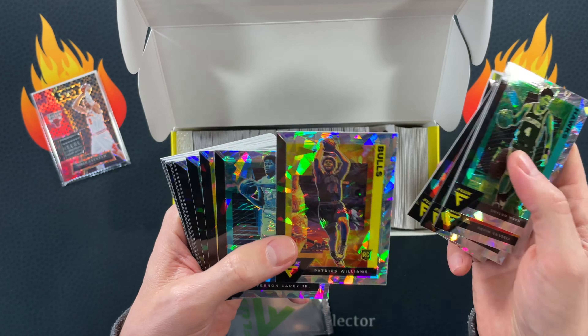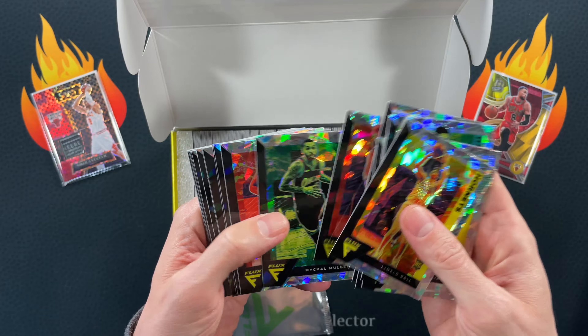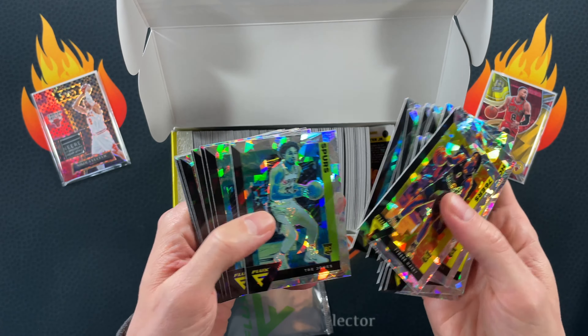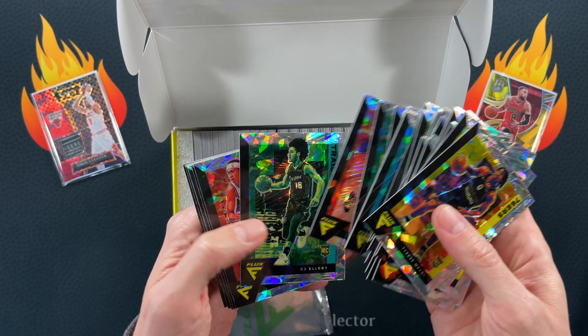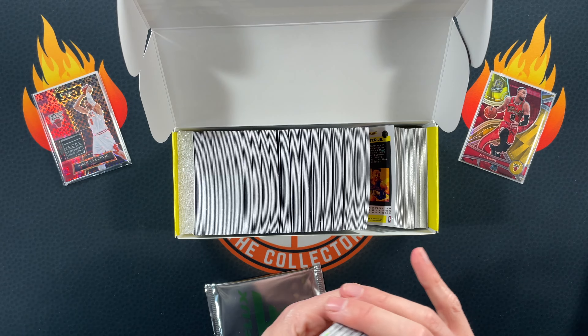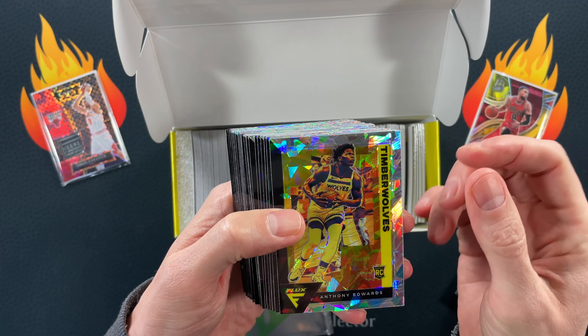It's $40. You can see it's all the Cracked Ice. There's P-Will — I'm going to put that on top. Got Wiseman, there's LaMelo. So it looks like we got all the rookies front-loaded here. Tyrese Maxi. So you got all the lower rookies but you're guaranteed to get all the big dogs.